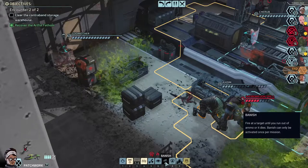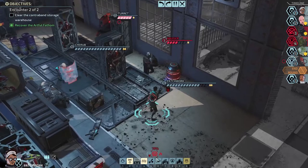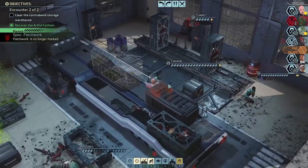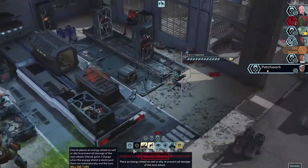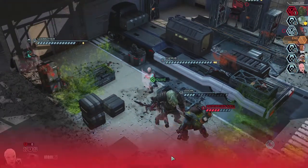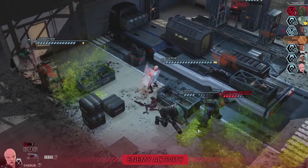Number two is next. Fire the target until you run out of ammo or it dies — we might as well use it on him, we have all our ammo. Then Cherub, you're going to move around this corner over to here and drop a shield on Axiom, so the next hit that's bound to come from this andromedon's shell is not going to do damage to him. Let me not mess this one up because that could be the difference between Axiom going down and not. It's running — no, it's just repositioning.